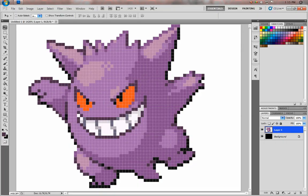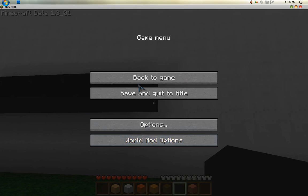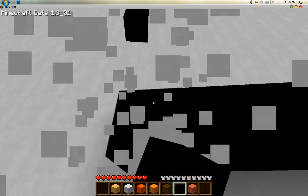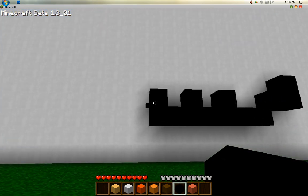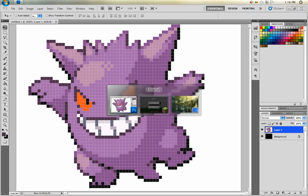How many blocks was Gengar's foot again? 7. So 1, 2, 3, 4, 5, 6, 7. Pretty much what I did was get these 7 blocks down, look at what's next: 2 blocks right, 1 block up, and both these are a block away. We start at the 7th one, every other block we put 3 down. We already have Gengar's foot kind of down. The reason I started at the bottom is so I can actually walk on the structure as we build it.